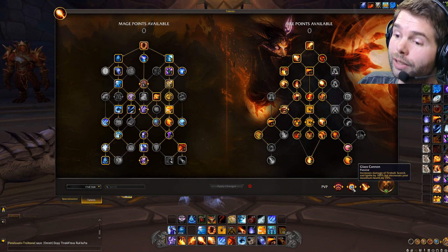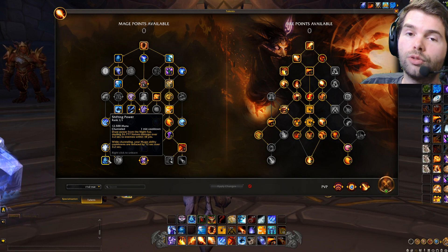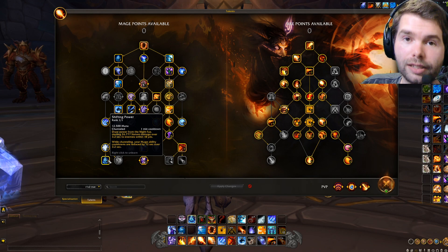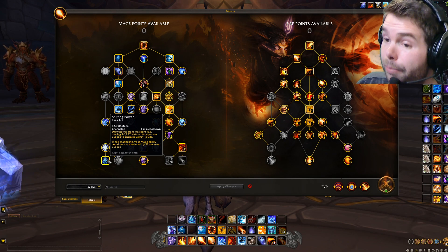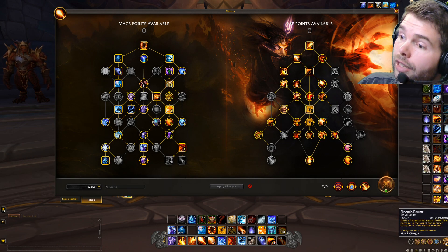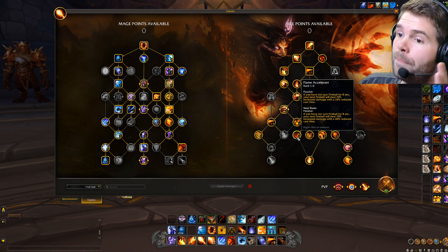The two main things to look at: Shifting Power — you need to use it to keep bursting, to keep getting your cooldowns back. Press it once your burst is over to trigger and recover cooldowns quickly. We also spent a point in Phoenix Rebound — every time your target takes damage from ignite it reduces the cooldown of Phoenix Flames, which goes very well with Shifting Power.